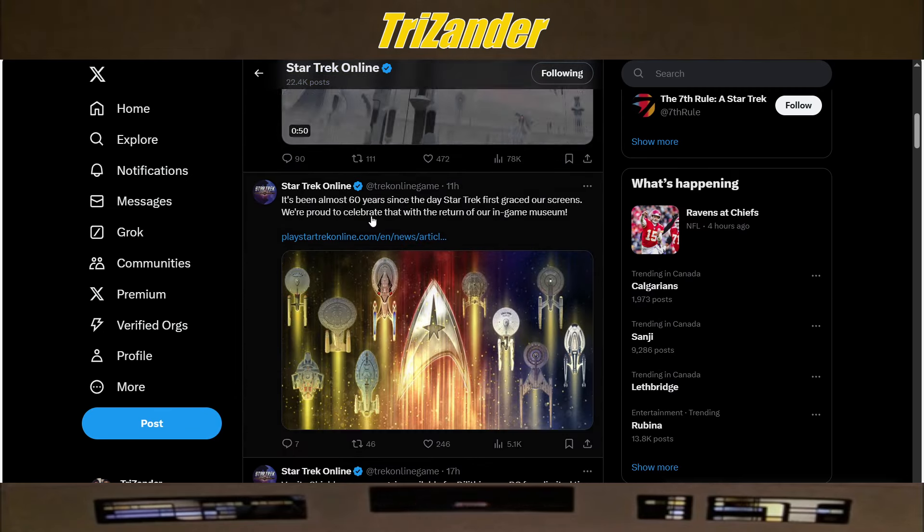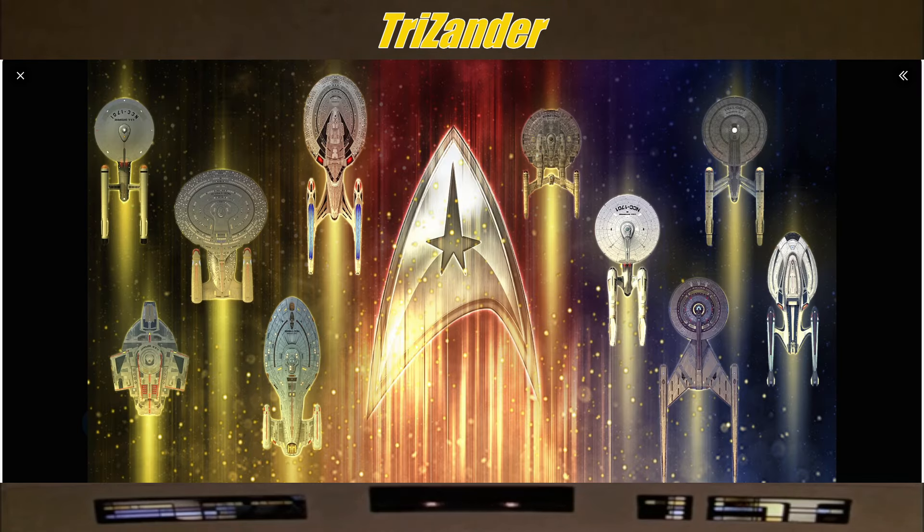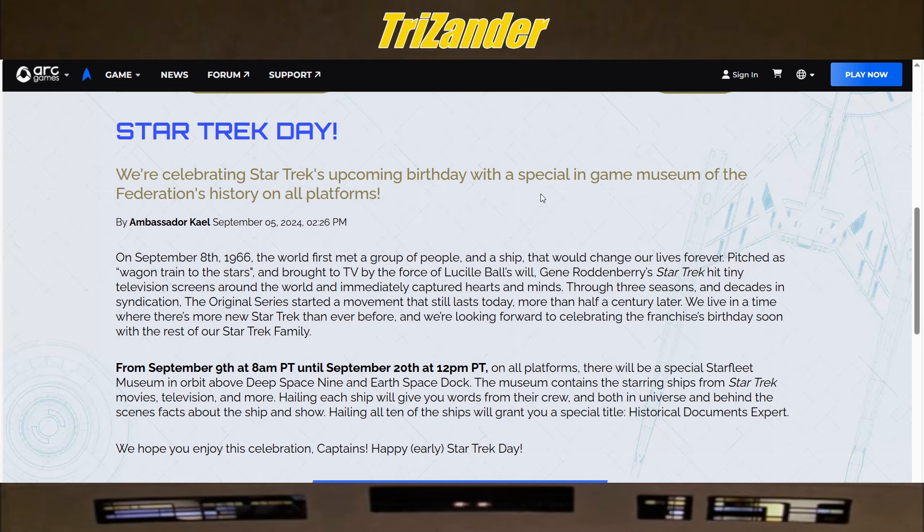Lastly, it's been almost 60 years since Star Trek first graced our screens, and to celebrate we're getting the return of an in-game museum. The thumbnail image for this video shows all the hero ships together — I absolutely love and adore this image. It would have been nice if they could also give us something special, like a holographic disguise to make your ship look like one of the hero ships. But we'll go to the blog.